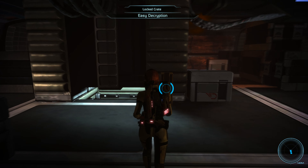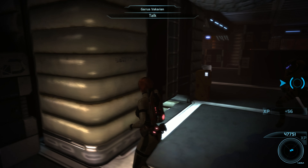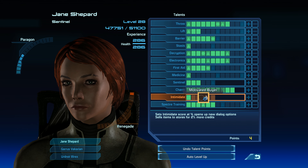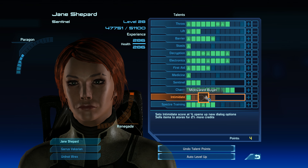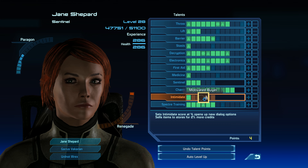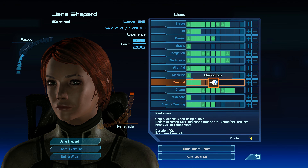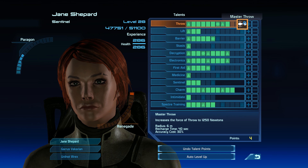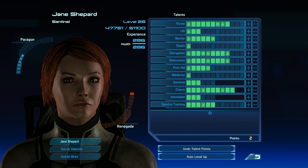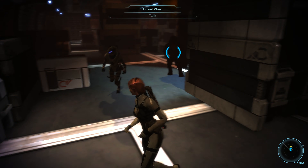All good. I will take this locked crate — thank you. I wonder if I'll unlock medium armor on my Shepherd — I don't know if I can. Motivated buyer — oh actually, that might be really useful because I get more credits. I can't. That's fine — I didn't think I could, but just in case. Never a bad thing to look up. Get the extra credits, why not? I should have equipped that before I sold a whole bunch of stuff, but it's fine.